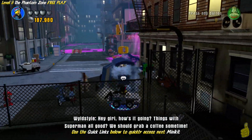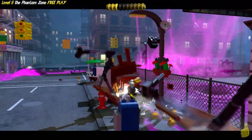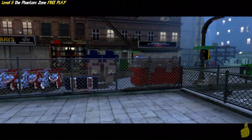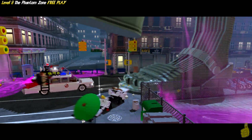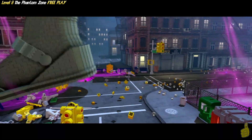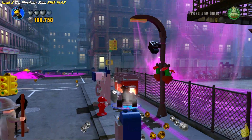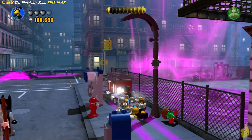We've got a little bit of time before the next minikit, so feel free to use one of our quick links down below. The Ecto-1 and a giant possessed — looks like Statue of Liberty! Almost got stepped on. We're back at it — look at all those studs waiting to be picked up. Too bad I'm stuck. Eventually I drive around.